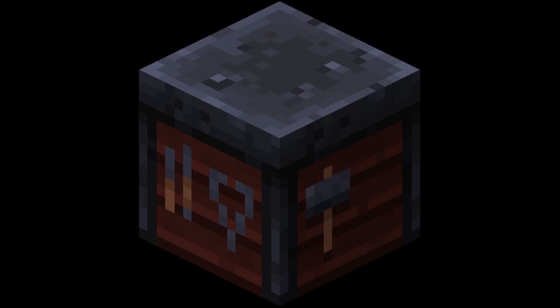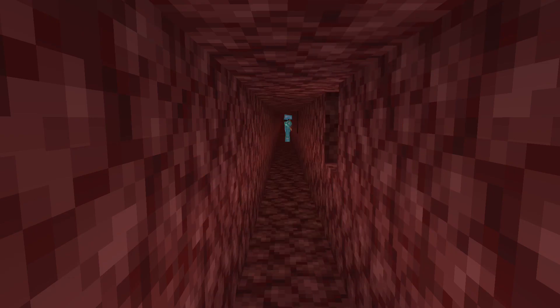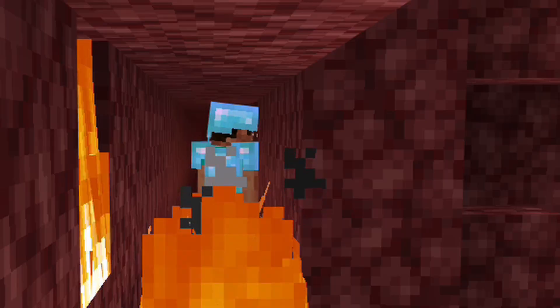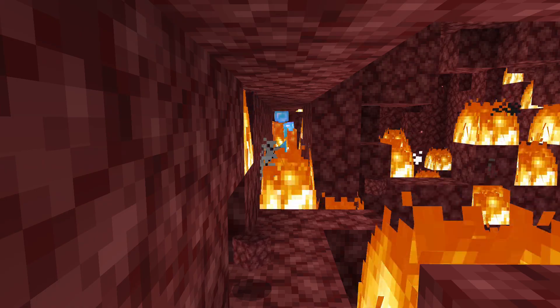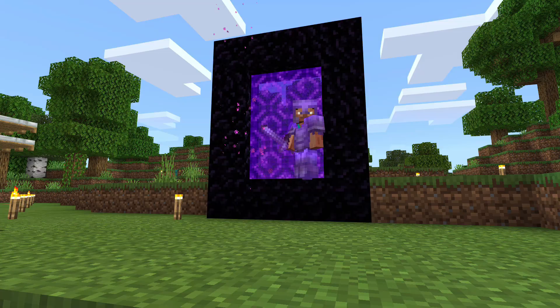It takes four ancient debris and four gold to make a netherite ingot. You can put that into a smithing table and upgrade whatever you want with netherite. Continue this as you want — grind it all out in one session or just do a couple pieces of armor and your pickaxe, whatever the essentials are. I like getting this done quick and early so you don't have to worry about it.